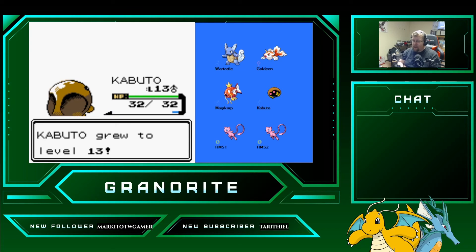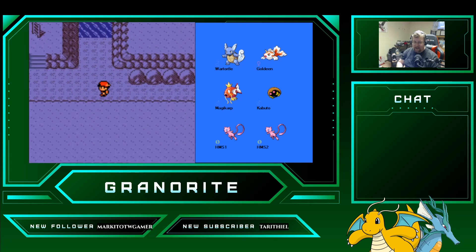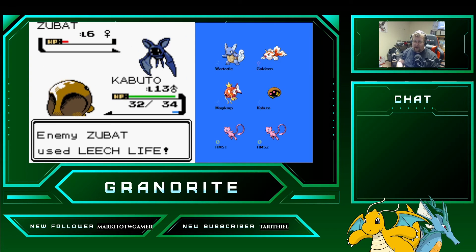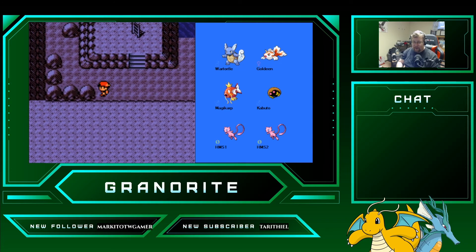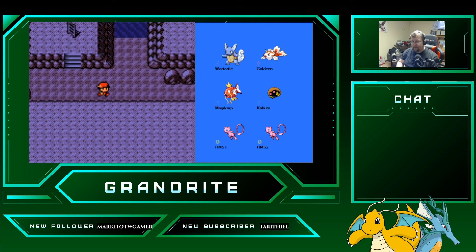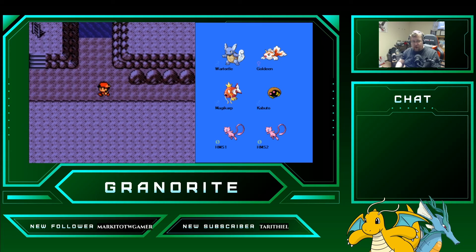Gen 2 Pokedex information for Wartortle: Gold says it is recognized as a symbol of longevity — if its shell has algae on it, that Wartortle is very old. Silver says it cleverly controls its furry ears and tail to maintain balance while swimming. Crystal says its long furry tail is a symbol of longevity, making it quite popular among older people. That is our information on Wartortle.